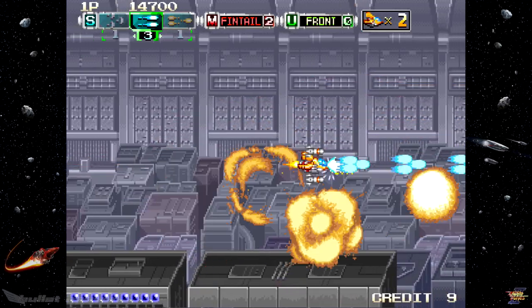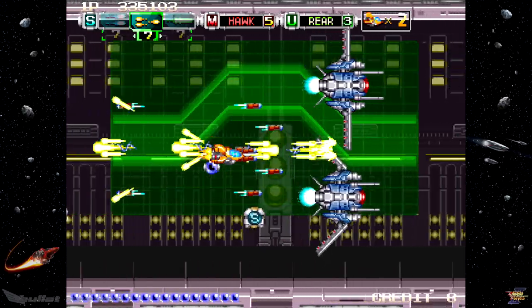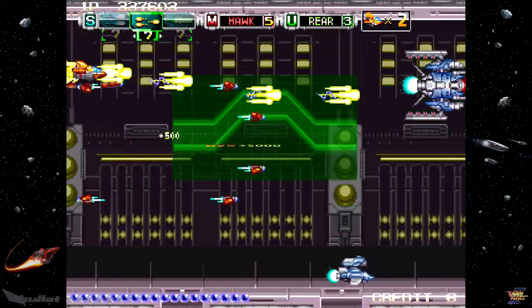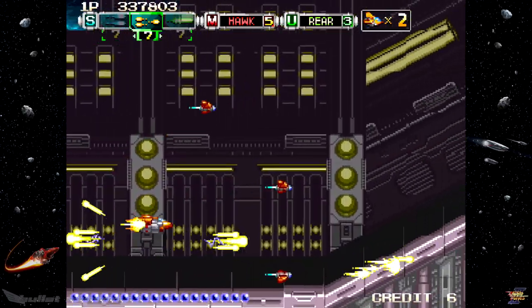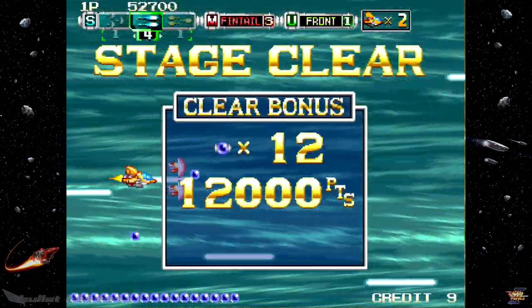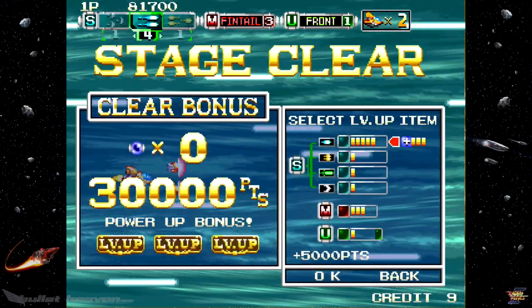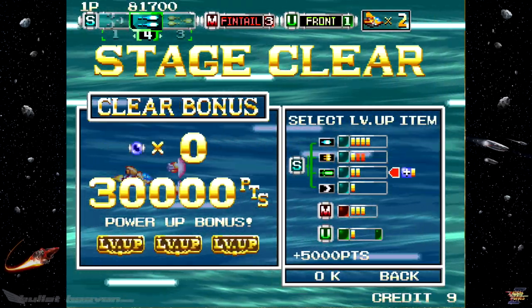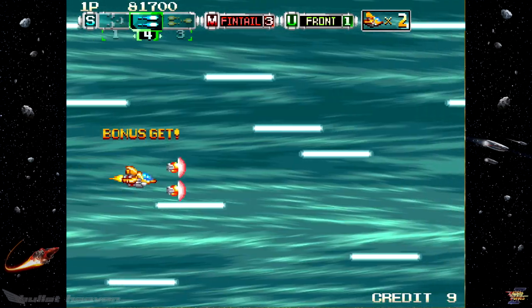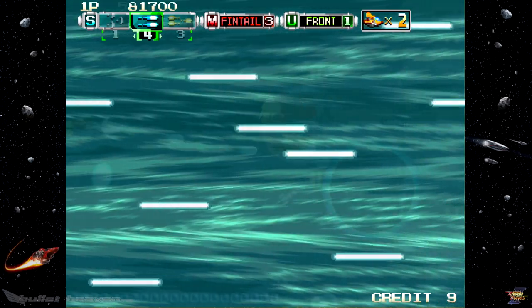Similarly to many other shooters, collecting power-up items, be it for the player's main shots or missiles, will grant an extra 2,000 points when at maximum power. The collected blue orbs tallied at the bottom of the screen will also contribute to a sizable bonus at stage end — with each worth 1,000 points, up to 30,000 points can be applied to the player's score when tallied up. As is typically the case, extends in Andro Dunos 2 are dependent on score, so the higher the better.